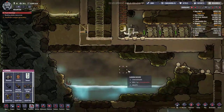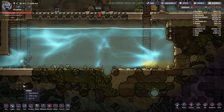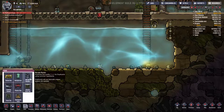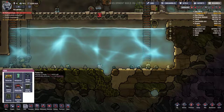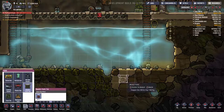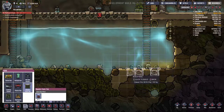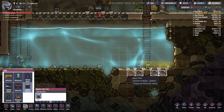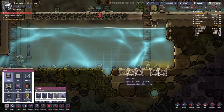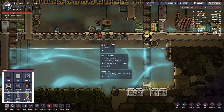Did we gather up our stuff? I think we did. Now the next thing we're gonna do is food, food, food — everybody's fine, we just have a regular food shortage. Aquatic farm tile — we're gonna put it down here and here and start working on some thimble reed. I think they're pretty easy to grow, actually. We'll see.